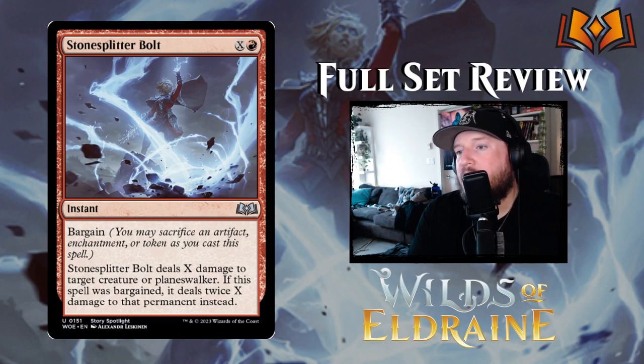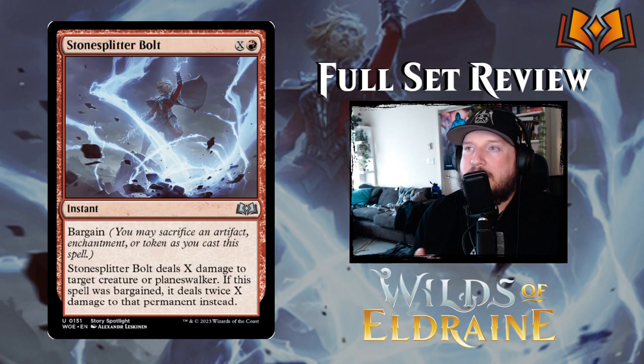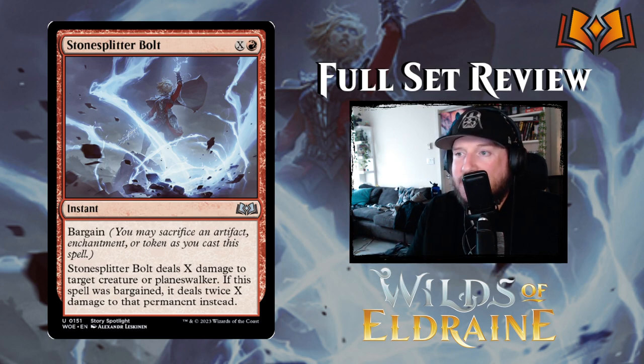Stone Splitter Bolt is X and a red for a Bargain instant: deals X damage to target creature or planeswalker; if bargained, it deals twice X damage instead. So if you pay four mana total and bargain it, you deal eight damage. This is a card people will undervalue and get caught off guard by — if an opponent is at ten life on turn six or seven, you could just Stone Splitter Bolt them to death. This is my pick for the sleeper card of the set. Do not forget this card exists.